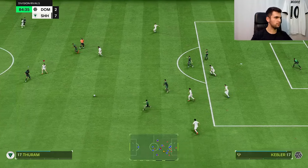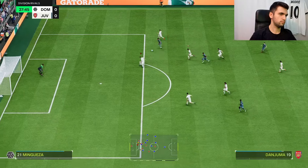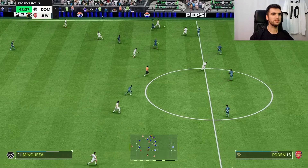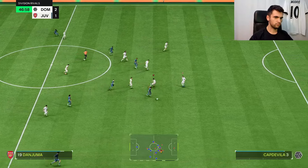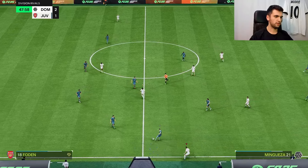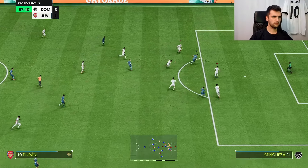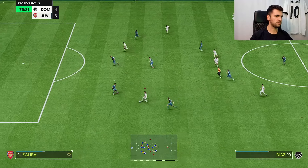Nice defending there. That was good positioning. Good interception again — I really like his jockey, guys, I really like it. Let's see Mingweza's pace — that's good. Good center call. That was a bit weird against Foden. Great star slide tackle and you saw how weird the animation was. Oh, great block there. Good interception again — that was a good ping pass.